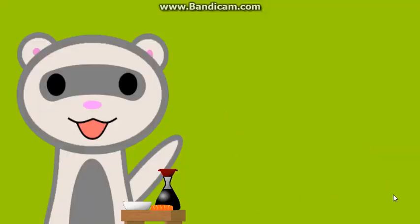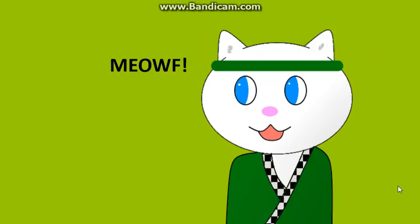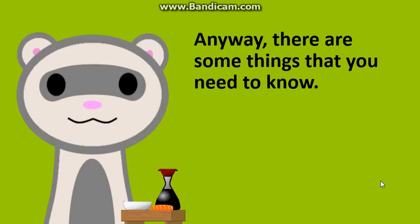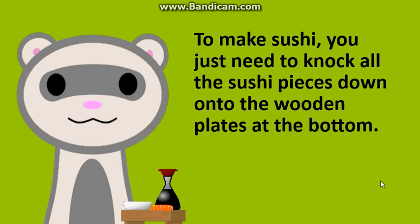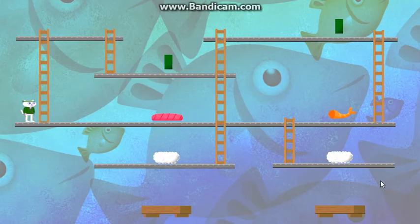Oh look, it's an otter or something. I think so. It says: Hi, I am Oliver, the boss here at the sushi restaurant. You must be the new guy. Your name is Yuki, right? Meow. It's a cool little uniform. Anyway, there are some things that you need to know. To move left, right, or climb ladders, just use the arrow buttons on your keyboard. To make sushi, you just need to knock all the sushi pieces down onto the wooden plates at the bottom. Give it a try.